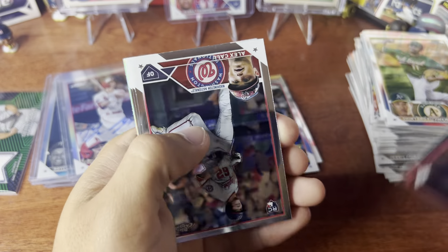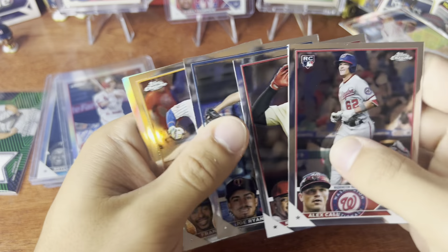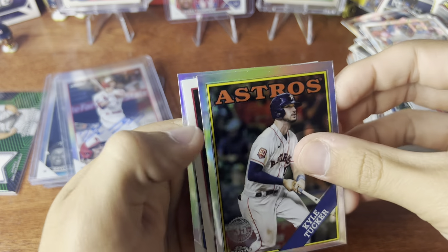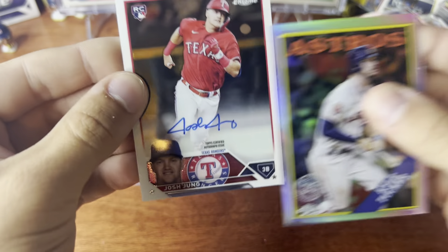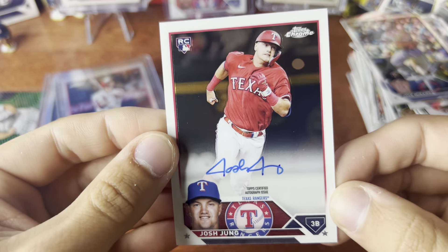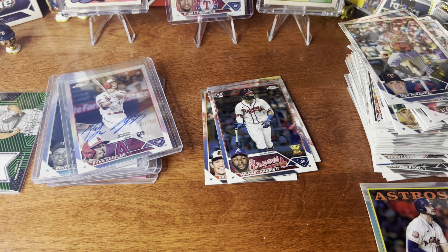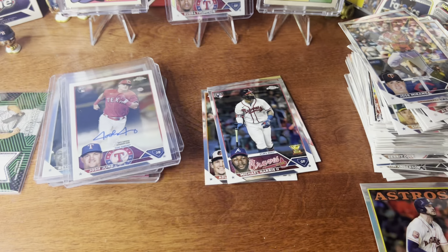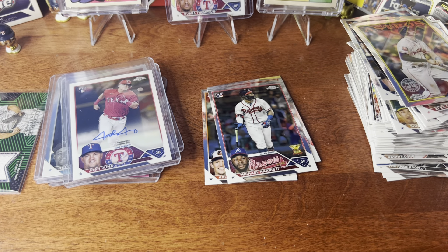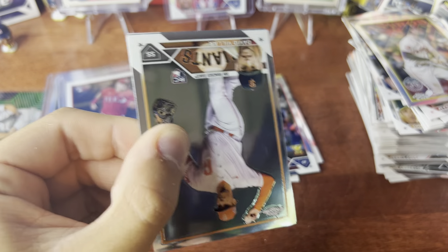Luis Robert — nice. Joe Ryan okay, Lindor — we have an auto! Oh baby — that's a big one! That's a big base auto — let's go! That's Josh Young, rookie on-card auto! Wow, that's a big one — he is a phenomenal player! What a pull! Now hopefully the next one's numbered. We've got six packs left and one more auto to come.